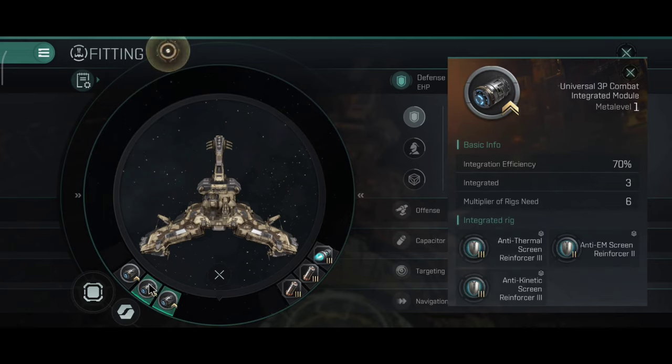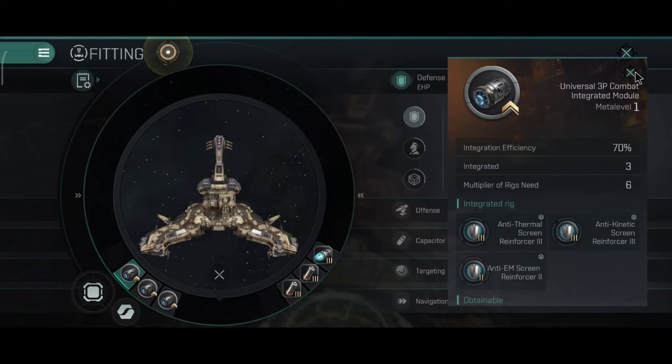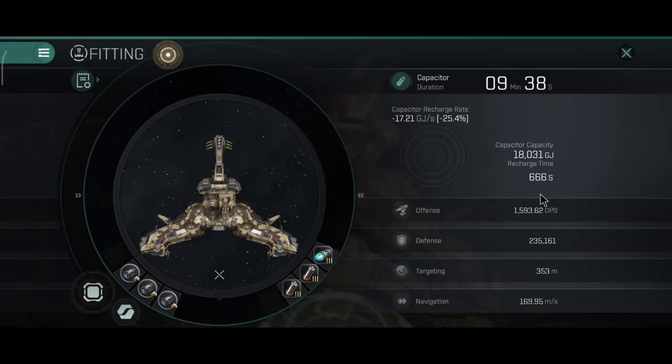I believe it should be quite tanky. In the engineering rigs I have two capacitor control circuits and one warp core optimizer. Although, I really recommend if you're running storyline missions with the Rattlesnake, at least three warp core optimizers, because your defense against small ships is not going to be great. Even if you're using small drones, they can hold you long enough for other ships to warp in.